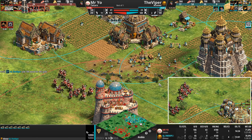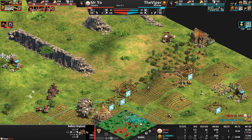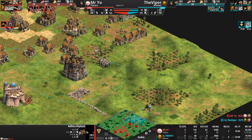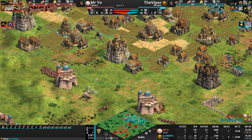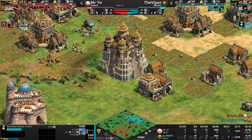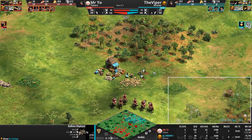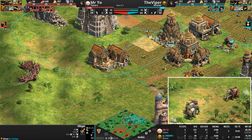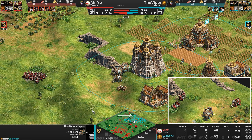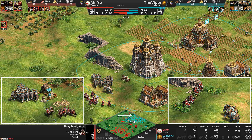No Timurid Siegecraft means only 16 range with no Siege Engineers either, and the Viper has the more powerful unit but it is slow. Look at the minimap — look at the squeeze Mr. Yo is putting on the Viper. He's using even a converted ballista elephant, attacking from the north, northwest, south, and southeast. The only gap is the east. Red is poking and prodding everywhere, trying to find weak spots and distract the ballista elephants — you do not want these incredibly powerful units clumped in a death ball. Some of Mr. Yo's villagers get caught out.